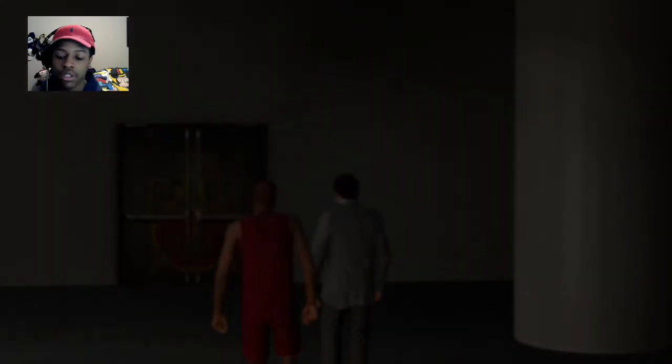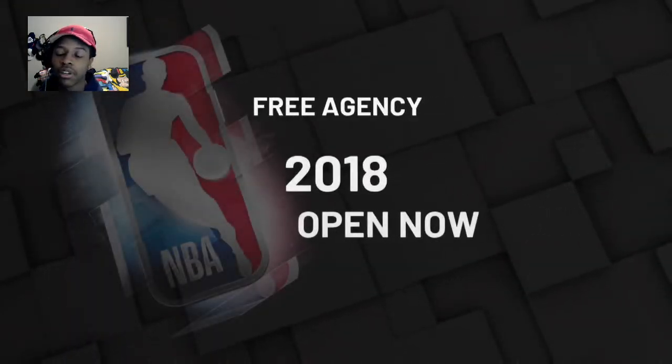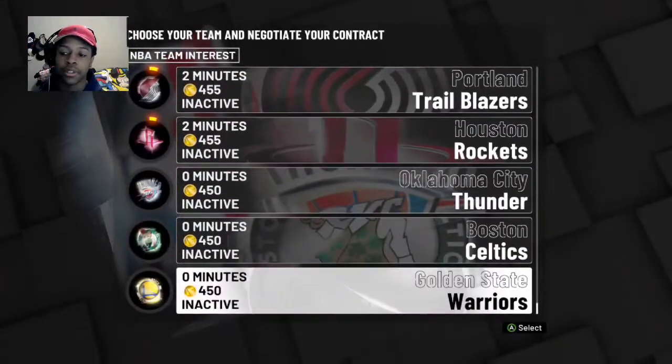Whenever they sub you in, make sure the person you're guarding is locked. You need to pick the worst possible player or the worst or best possible team. Obviously the best team to pick is the Warriors, so I always go for the Warriors.